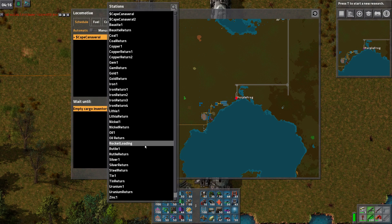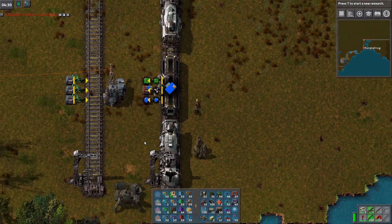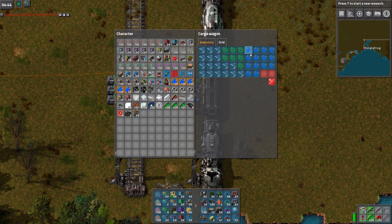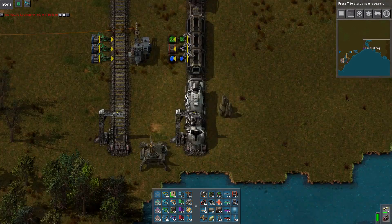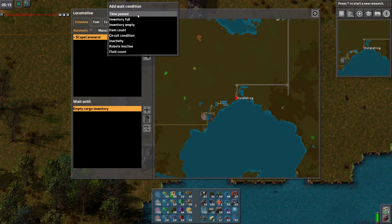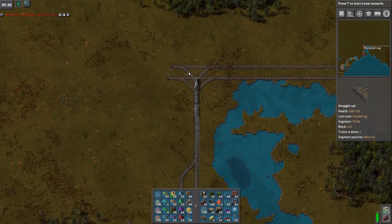It's probably from the rocket loading. Let me get in. All right, hop in the train. Going back to rocket loading. All right, I'm going back to base. Whee! This is so slow — we need train threes.